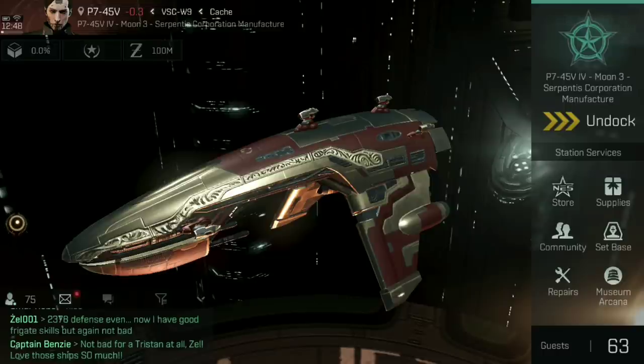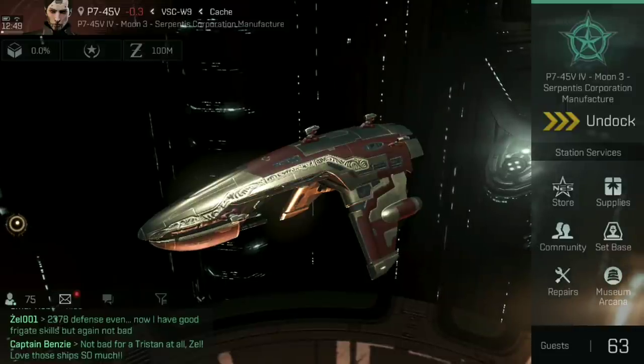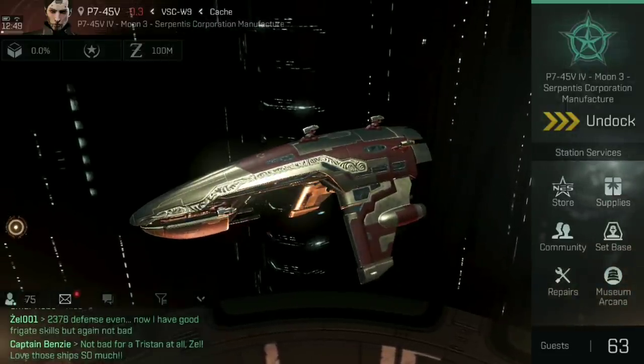Today we're going to talk about the Punisher Assault — what this ship is, what it does, how you can fit it, how to fly it, and all the different uses that this kind of ship has, because the assault frigates are a little bit unusual compared to some of the others I've covered on this channel.